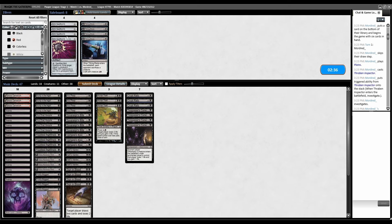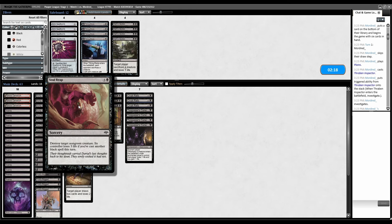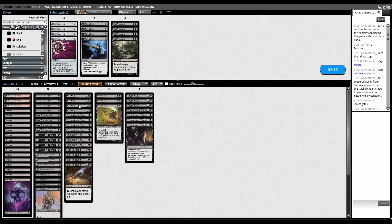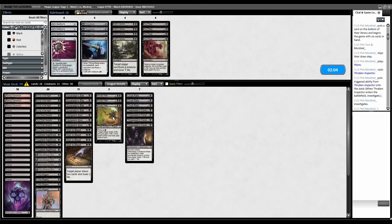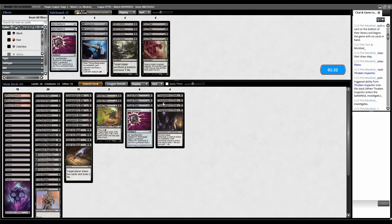Edicts are just really bad versus a deck full of 1/1s. Soul Reap too — most of their creatures are just a bunch of random 1/1s, so one-for-one removal doesn't matter that much. Vampire's Kiss is fine. Let's play one Nihil Spellbomb. These only matter if you get them down really fast — they're also pretty slow to set up. The only problem with Trespasser's Curse is when you draw them later when the game is already in full swing.